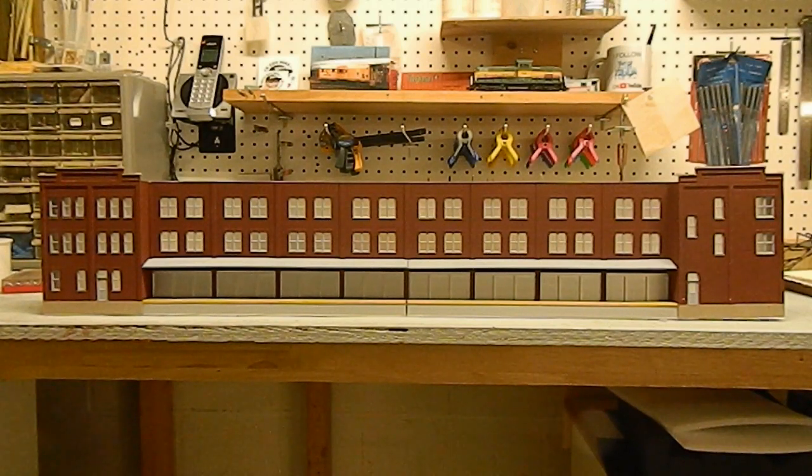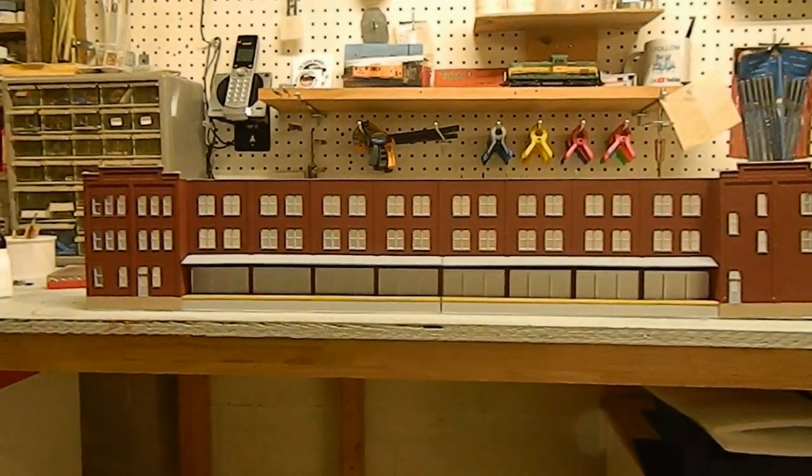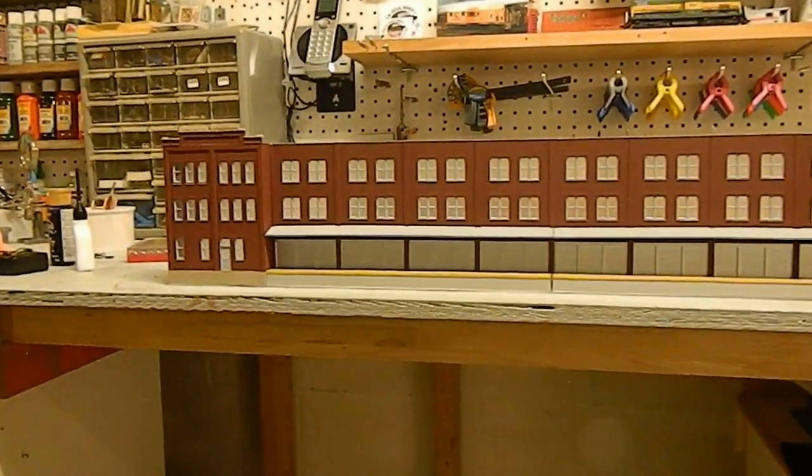Okay, final reveal — the latest Jack-Jack project. This is all one kit: the REA express office building or warehouse. Originally in kit form, this is supposed to be 12 inches by about 5 inches. We decided we weren't going to build it that way, so what you see here is a building that's about 32 and a half inches long. The two end pieces are actually the front and back of the office building — we changed them around and brought them out even with the dock so that everything is two inches wide, the max for Jack-Jack's project.